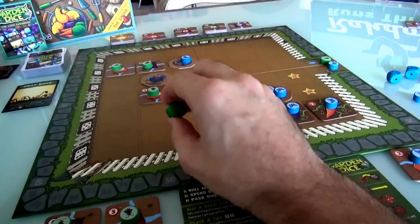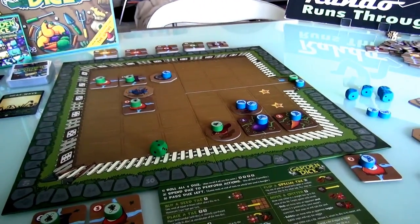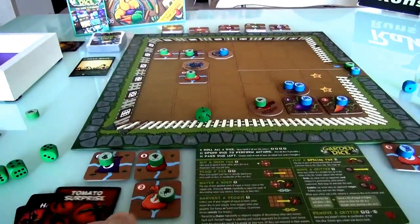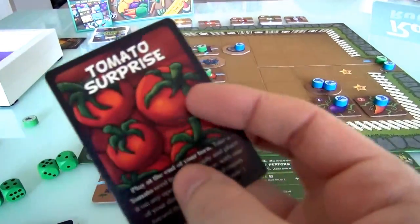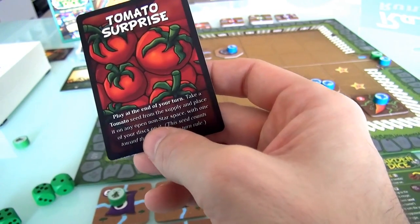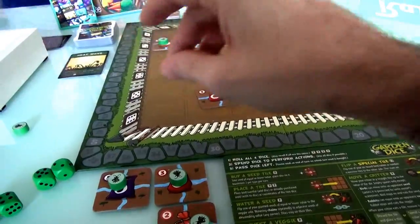I've still got this 2 — a lone 2. In for a penny, in for a pound, I might as well go ahead and buy myself a carrot. So now, at the end of my turn, I'm going to play Tomato Surprise, which lets me grab a tomato seed from the supply and place it in a non-star space with one of my discs on it. I grabbed another tomato, and unfortunately this is my last disc.